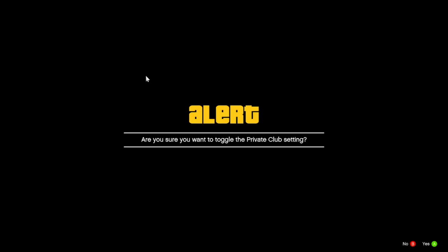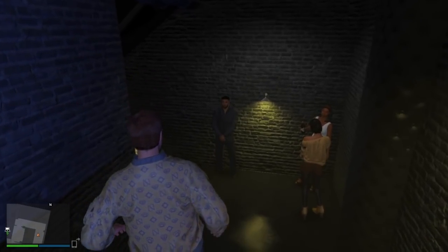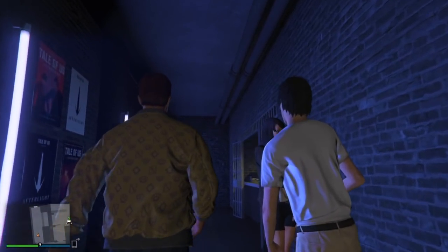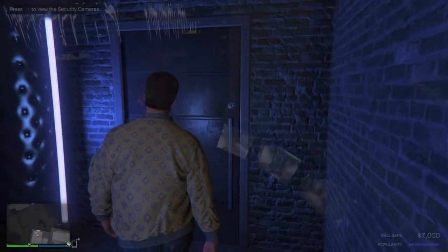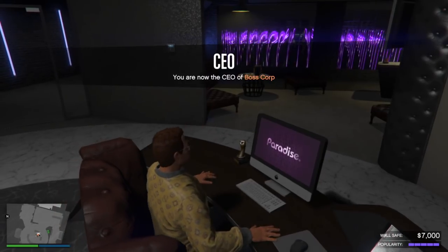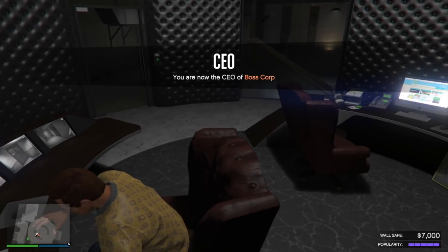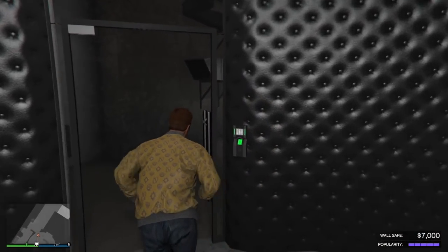What happens to the popularity of your nightclub and what other effects occur when you make it a private club? The answer is nothing — it still acts like a normal club, you've just decided to make it private. Your popularity goes down at the same rate, your wall safe fills up at the same rate. There's just no people there. That right there is a trick that will allow you to access the more important parts of your nightclub faster, getting to your business stuff quicker, which will help you save time, be more efficient, and overall make more money.